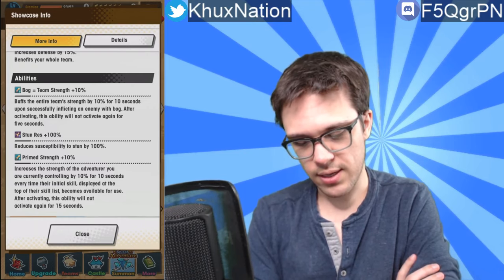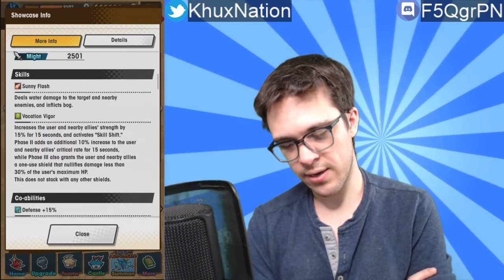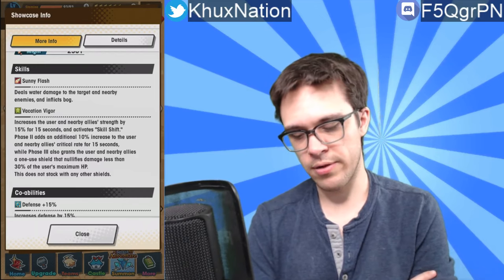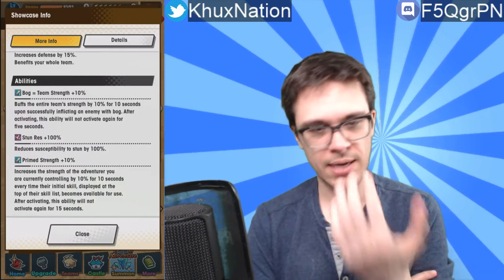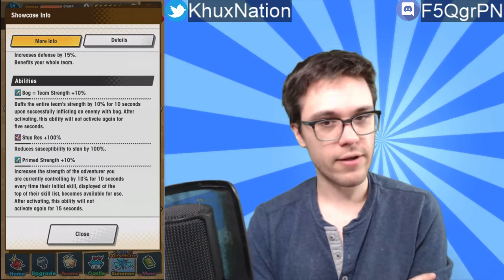Basically, you know how you can press the bottom-left button to swap characters mid-battle? Whatever character you're currently controlling will receive a 10% strength buff every time you use their first activated ability. One strategy you could potentially do — if you don't want to leave it to the AI — is to start off as Julietta, spam your first two abilities to get the team a 25% strength buff, then swap over to a more critical hit oriented character. That teammate will receive the 10% passive buff from Julietta, so that character alone will already start receiving — if I understand it correctly — a 35% strength buff when they use their first activated ability, which can be absolutely nuts.